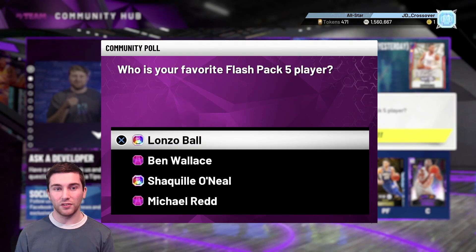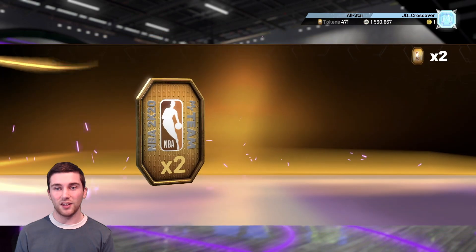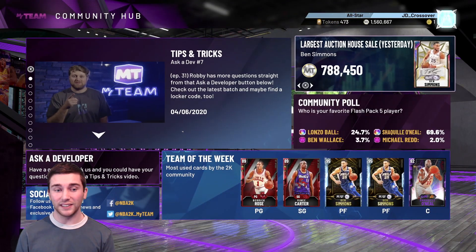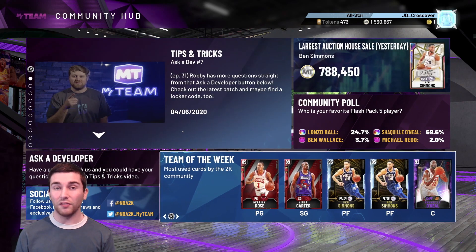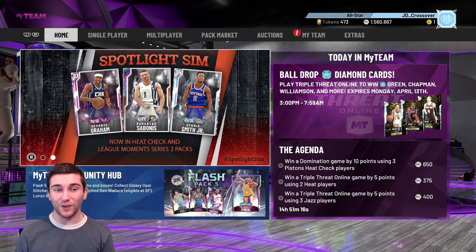We're going to come down here and get ourselves a couple of free tokens. Obviously we're going to pick Shaq on that and that gets us another 2 tokens. We are nearly at 475, which is very nice, so we are creeping up to having enough for another Galaxy Opal. But at this point of the game, none of those Galaxy Opals are even going to make my squad, which is crazy.